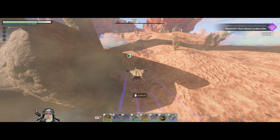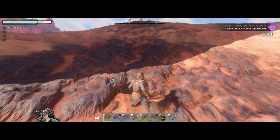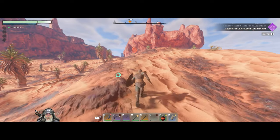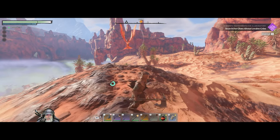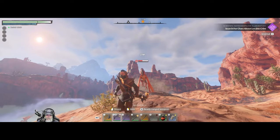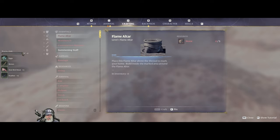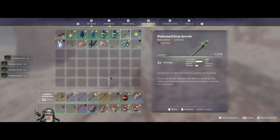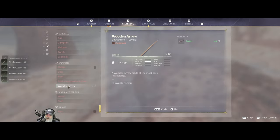They have come out with an update for the game by the way - this morning, which is February the 26th. Among other things, they've increased the amount of twigs that we get, making arrows a little easier to do. I can very easily two-shot these guys with iron arrows. Let's actually make some wooden ones - oh my god, that's a lot of arrows because it's 210.